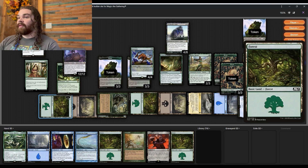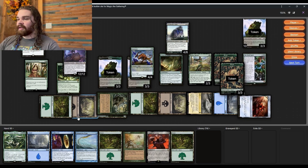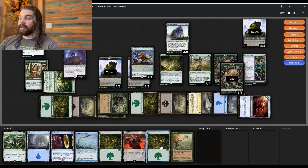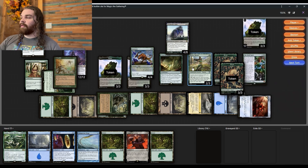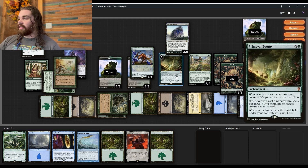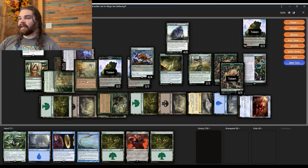If we had open mana we could slam Wound Reflection and that would be game. We tap for five and do the Whip Silk bounce two more times plus one floating, getting three Whip Silk triggers. Doom Wake Giant goes all the way up to six, so everything gets minus six this turn, wiping the board. That also gives us one, two, three, four, five, six more damage from Kame. We've done almost 20 Kame damage total - everybody's at roughly half health.